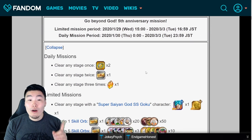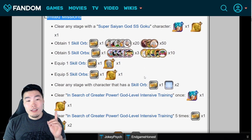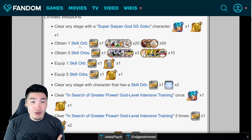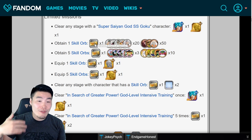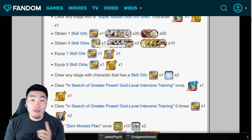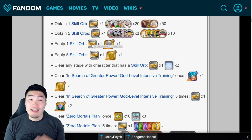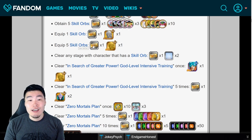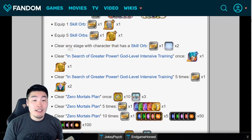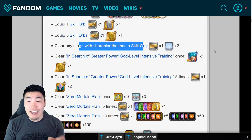Moving on to the part one missions, we can get a bunch of tickets through the limited missions here. The first mission is to obtain one skill orb — you can get them through the training event — and you get one ticket for a total of six. The second mission is to obtain five skill orbs for one more ticket; that's seven. If you equip one skill orb to a character, you get another ticket — that's eight. Equip five skill orbs, that's another ticket for nine. And if you clear a stage with a character that has a skill orb equipped, you get another one — that's 10 total tickets.